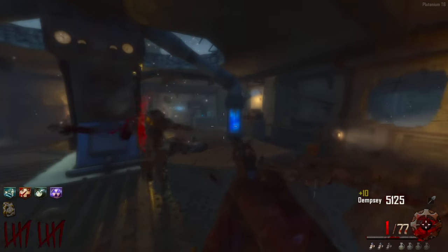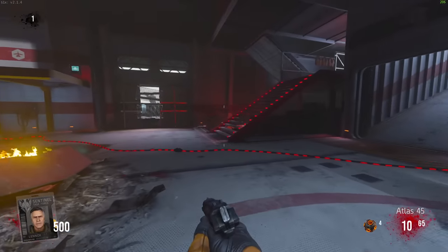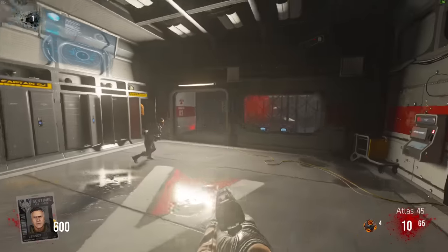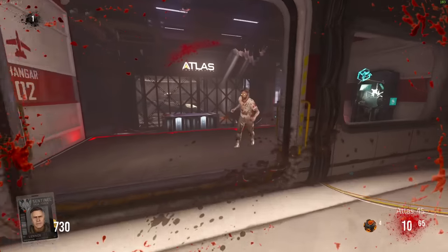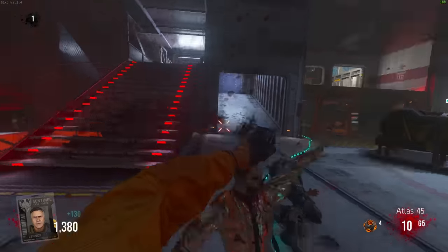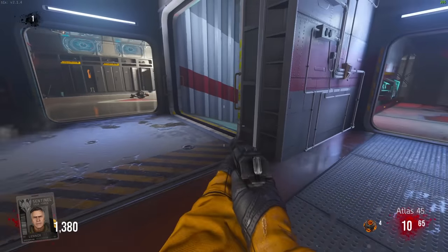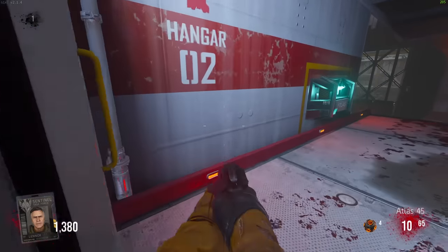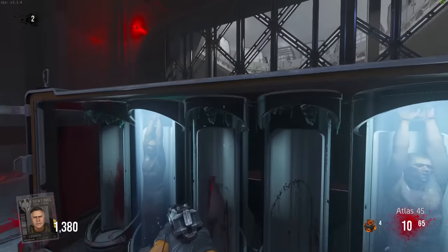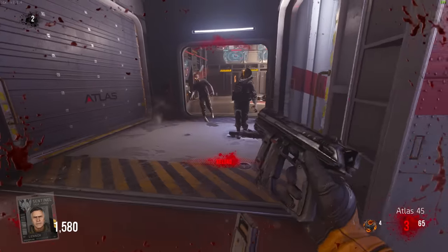Let's jump over to our first non-Treyarch game, which is Advanced Warfare. The map you guys picked was Carrier with 48% of the votes. I kind of want to agree because this is definitely one of the better maps in this game, but I feel like Outbreak is just so simple - I feel like I have to give it to Outbreak still. Carrier is a very good map, I won't lie. Obviously it's Exo Zombies so it's never going to be fantastic, but of all the Exo Zombies maps, Carrier is probably the second best in my opinion - only because Carrier has the shooting guys which gets really annoying.